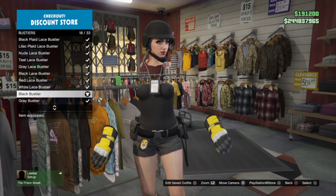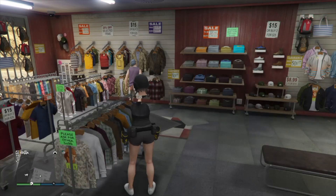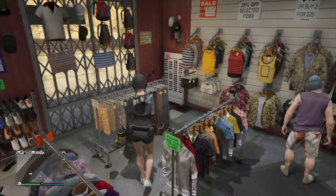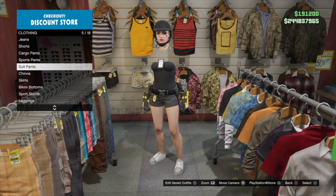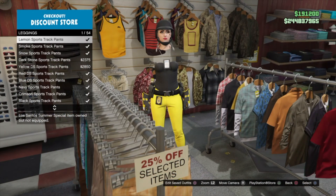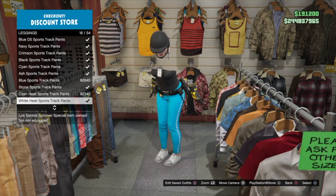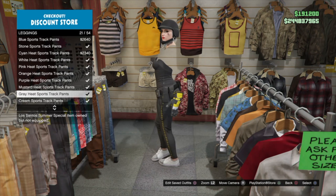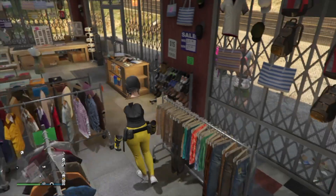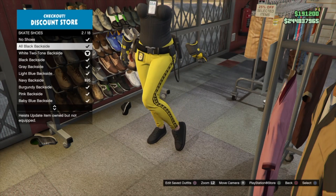The invisible arms and chest will stay even after saving and changing sessions because of the racing gloves. To finish off this outfit, go into the Leggings category and put on the Mustard Heat sports track pants, then go into Shoes > Skate Shoes and put on the all-black Backside skate shoes. And that's pretty much it!